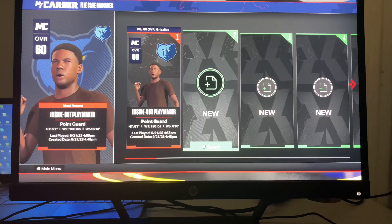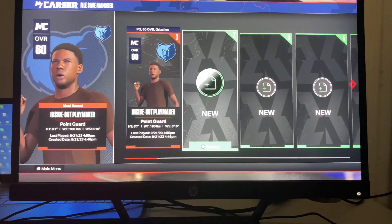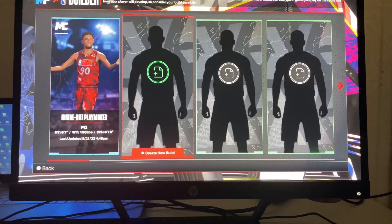If you want to create a new one, you simply go to any one of these green empty boxes which says New, hit Select, and then you create a player from here — create a new build.